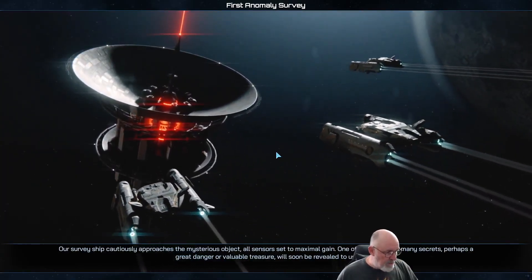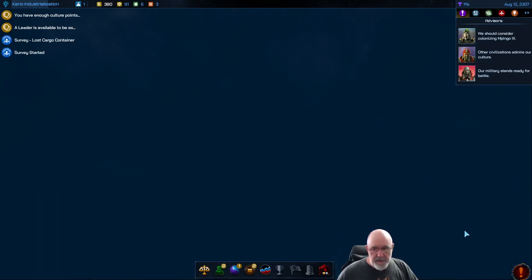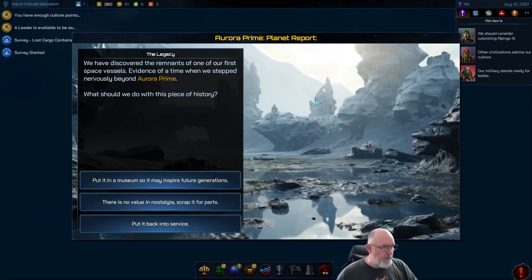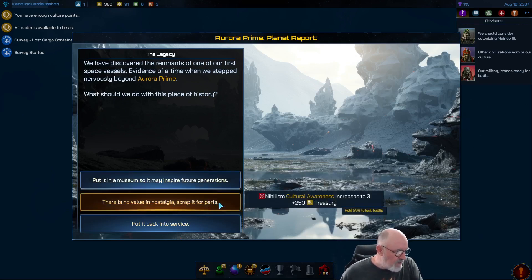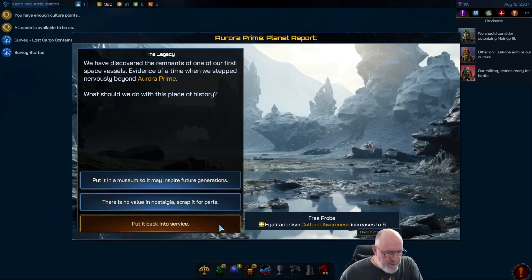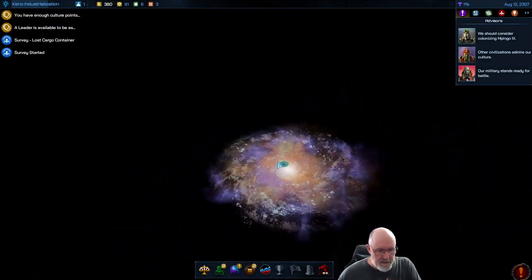A survey ship cautiously approaches a materials object — our first survey result. On Aurora Prime, we've discovered the remnants of one of our first space vessels, evidence of a time we first stepped beyond our home world. The event asks: what should we do with this piece of history? Put it in a museum for plus five percent research on all worlds via Traditionalism? Scrap it for parts — Nihilism, which isn't who we are? Or put it back into service for a free probe?